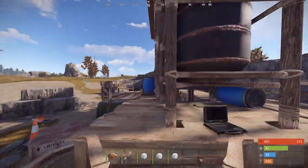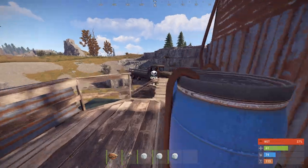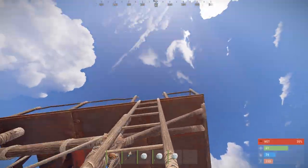In the last update, diesel and quarries got buffed. Quarries are now powered with diesel. One diesel will give you the following amounts.